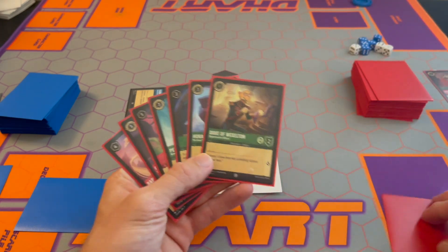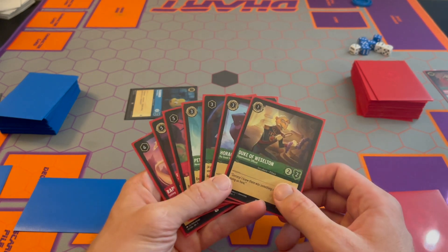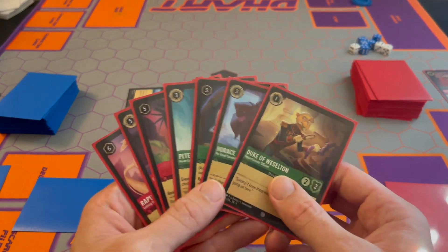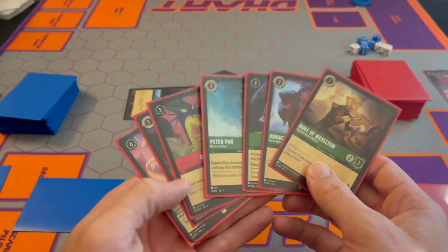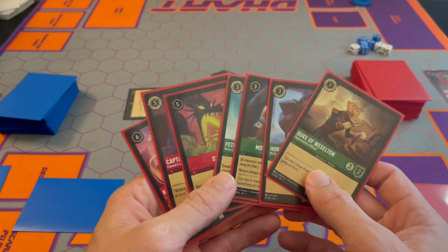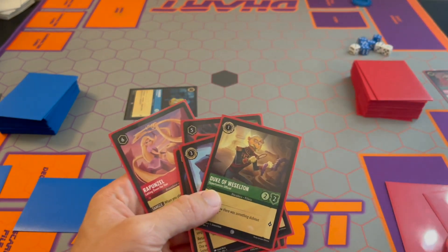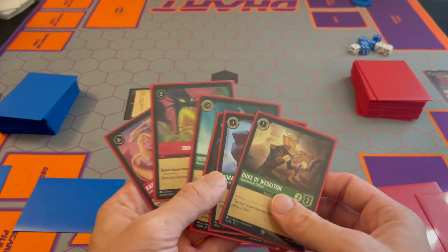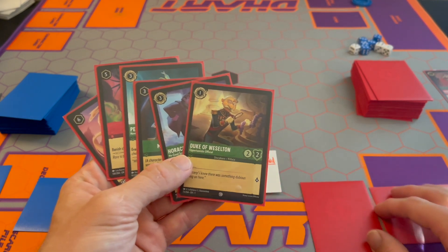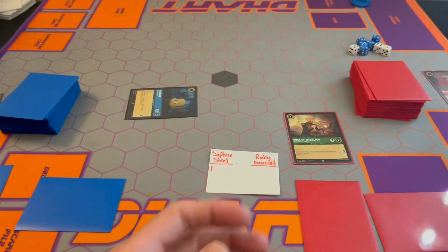Draw a card — got a Duke of Wesselton, another one-cost. It's my second turn but I don't have any cards that cost two to get a character out. I could put down Captain, which I like for the fifth turn, but maybe I'll just play Banish for the fifth. I will ink a Captain, then pay one — exert one and play the Duke, and he is drying. That's all.